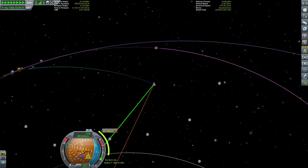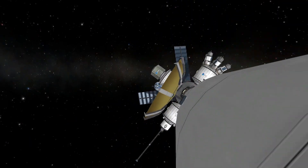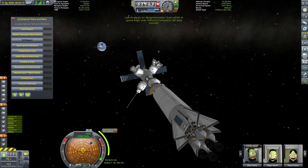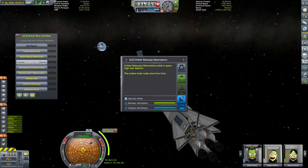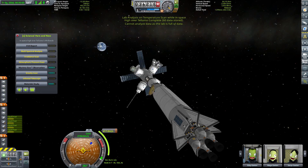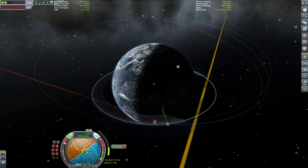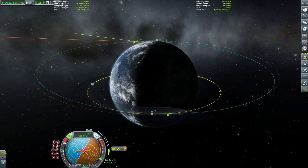We are now in transit after executing our injection burn to Telomo. Telomo is a very interesting planet — it's a type missing from the stock game but theorized to be very common in the real universe: a super-Earth type planet. In Kerbal Space Program terms, it's a super-Kerbin or super-Gale, with double the gravity, double the size, and double everything. Interestingly, such planets might even be more beneficial to harbor life than planets like Earth.